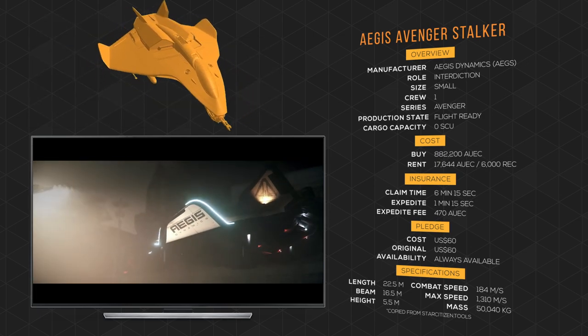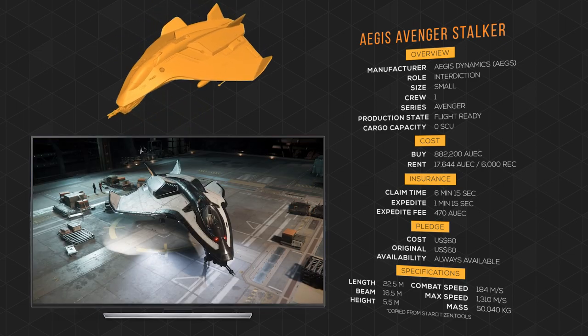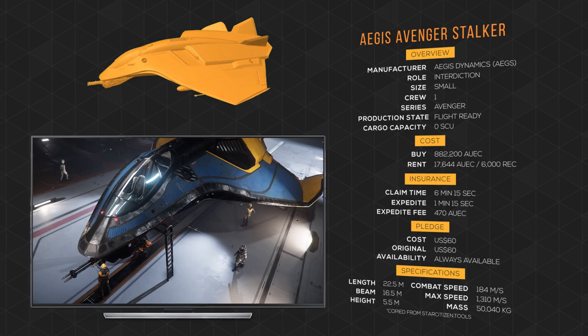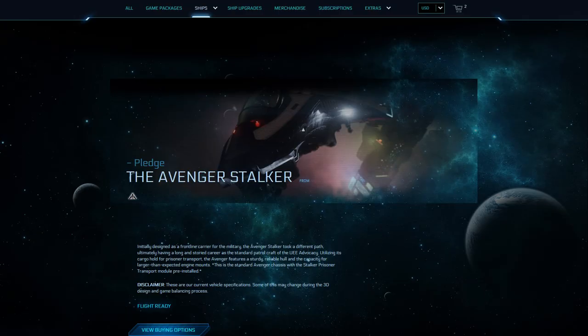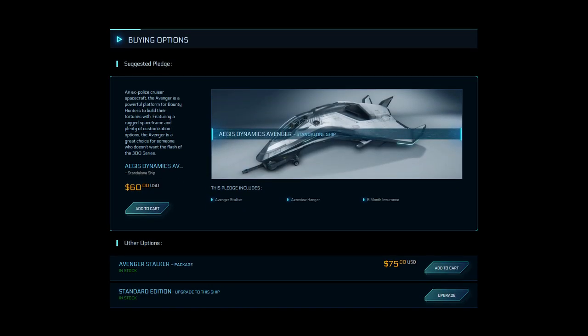The Avenger has three other variants: the EMP Warfare Warlock, the base light cargo hauler Titan, and the Titan's limited edition variant, the Renegade. As of today, the Stalker is for sale and available as an upgrade on the pledge store for $60, and it is also available in the Avenger Stalker Starter Pack game package for $75.